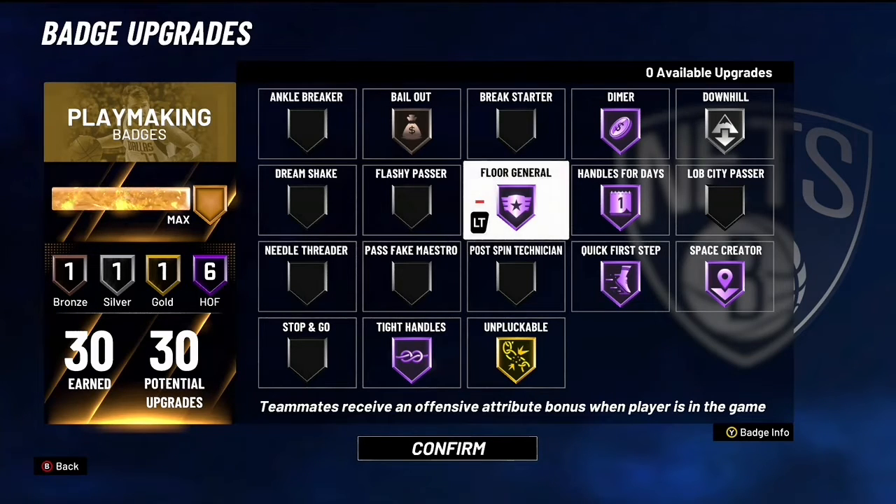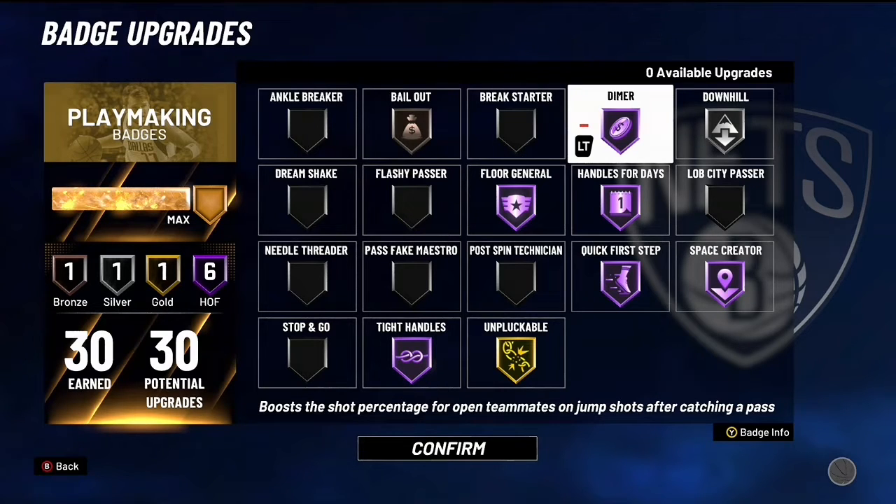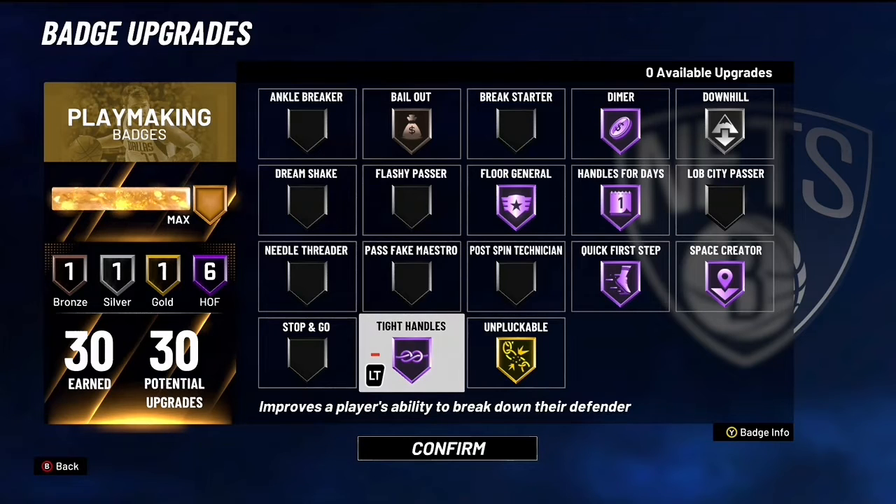Right now I think I'm going to change my bell out, though — but not right now. I think I'm changing because after the patch, you can't really pass the ball out like you used to could when the game first came out. So I'm thinking about changing my bell out. But yeah, these are the badges that I got right now.